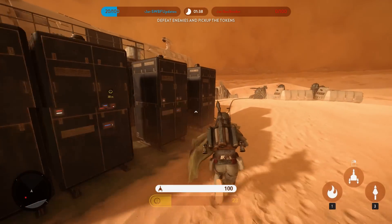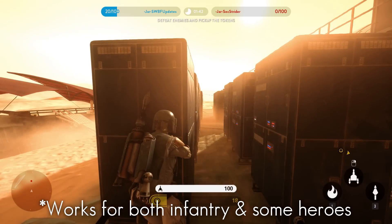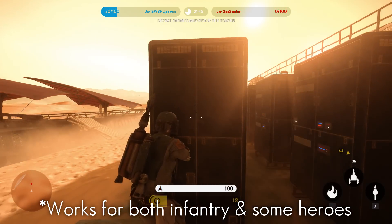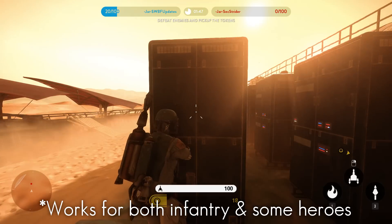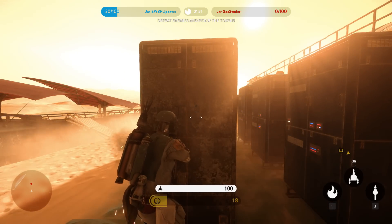If you play in third person you get a lot better view of the surroundings and you can see around corners that you wouldn't be able to do in first person. It is also possible to switch from which shoulder you see the third person perspective, meaning that you can use this to your advantage on the battlefield to peek around corners on both sides.